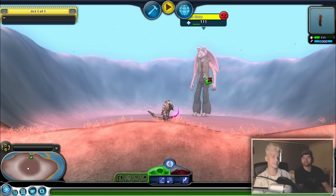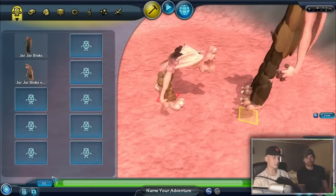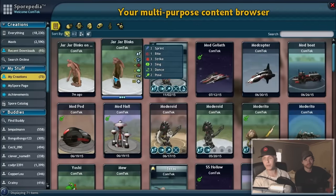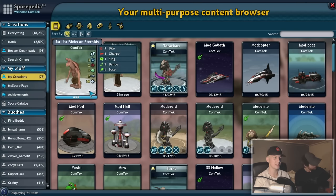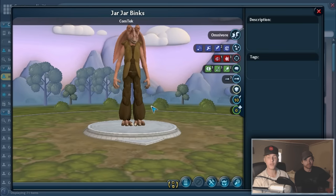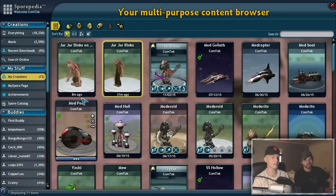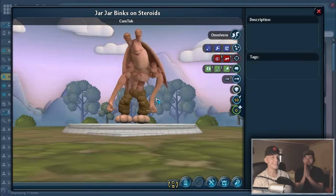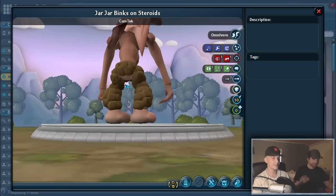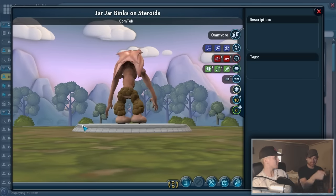There we have it! The victor is my Jar Jar Binks! Well done, Taras! Well done! But as far as looks, you guys can decide which creature looks better. Make sure to comment below on which Jar Jar Binks you think looks better. Let's take a final look at both of them. So here we got my Jar Jar Binks screaming. He breathes fire by the way, so you should give him extra points for that. And then his Jar Jar Binks on steroids. Extra points for convenience.